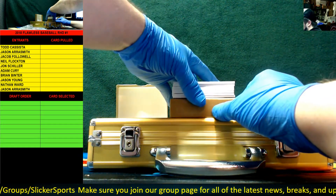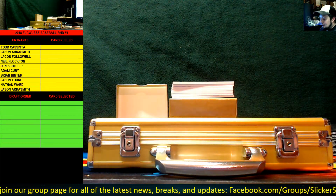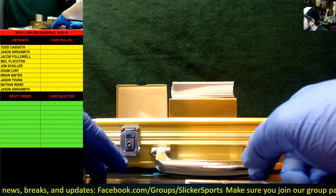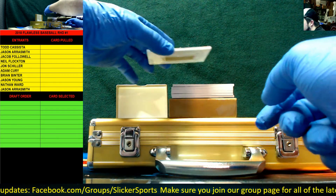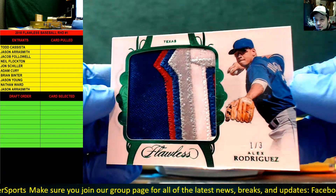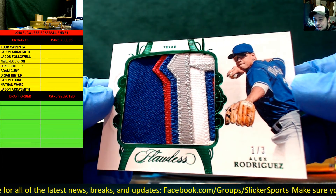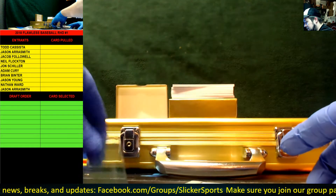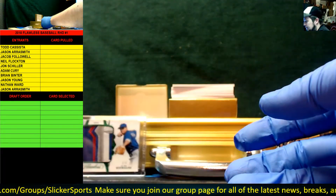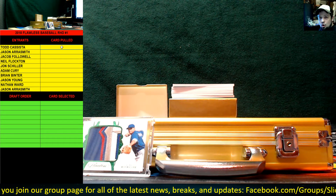Already we have a beautiful card right on top! I'm going to go ahead and crack this one into a one-touch. Numbered to three — on the very first card — with a sick four-color patch. One of three going out to the Texas Rangers: Alex Rodriguez! Look at this — one of three, sick emerald patch, A-Rod one of three. That's a really nice way to start things.